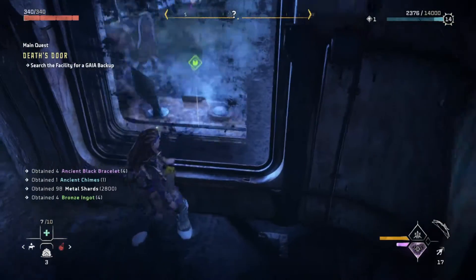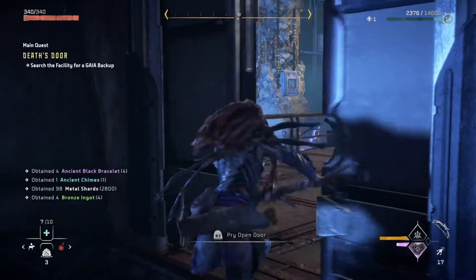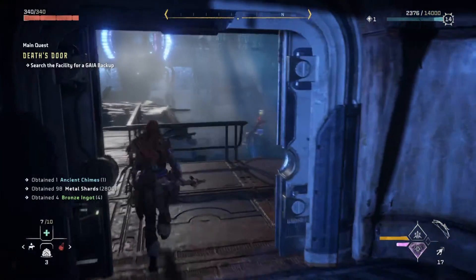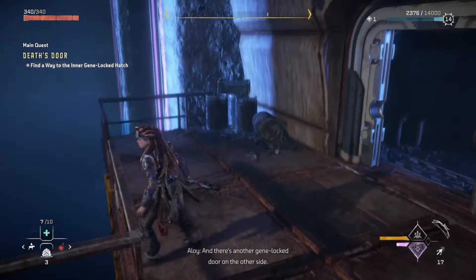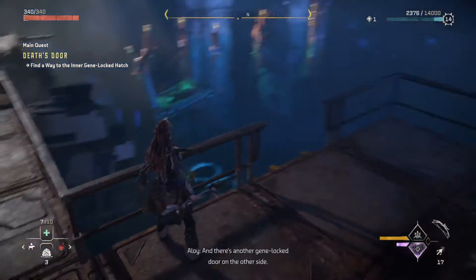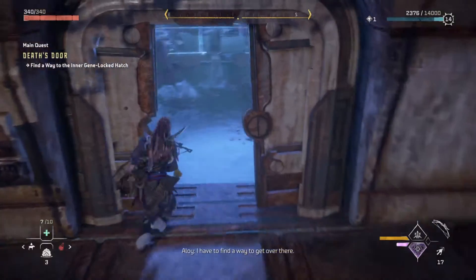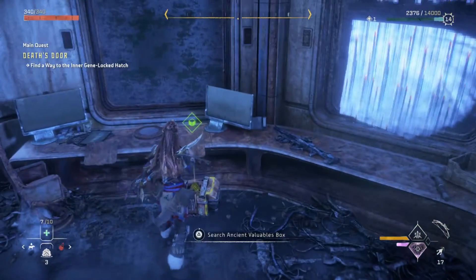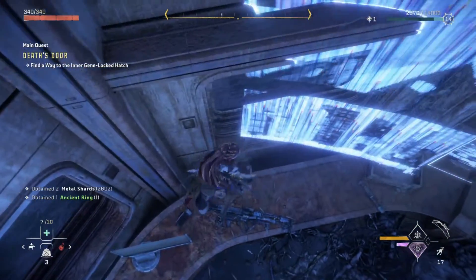Goodies. Probe in this door. Door's not gonna stop me, can't tell me how to live my life. We've got water — this whole place is flooded. And there's another gene-locked door on the other side. That looks like very lethal water if I fall in. I have to find a way to get over there.